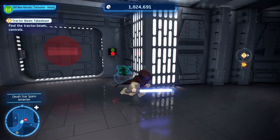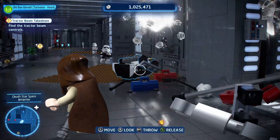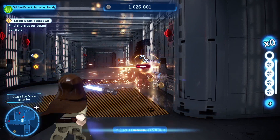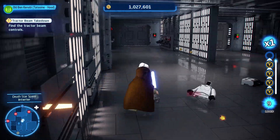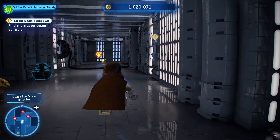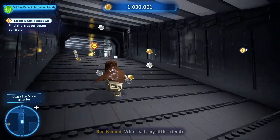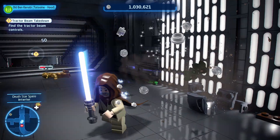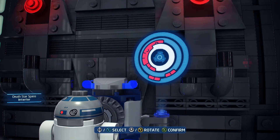Now we only have to find a data card — I probably know where to find one fairly quickly — and we can get studs times two. He just died. No calling backup, sir. Oh, I got distracted from the path I was supposed to be taking. Come on — the tractor beam controls are just up ahead, but we'll need to bypass some security to get there. Come on, R2 — let's attempt this puzzle, it isn't a hard one at all.